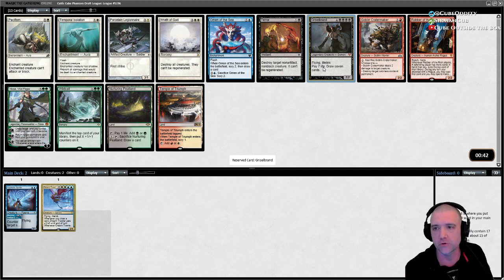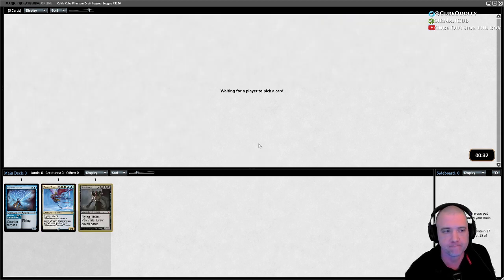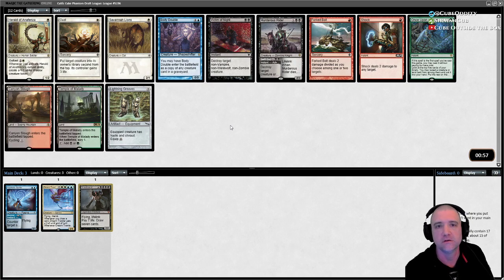We could get into a cheaty deck — that went okay last time. I don't think I'm going to pass Griselbrand. Even if we don't play it, it's worth having the option. General wisdom, especially for this cube, is that you want to get your cheating spells first, but we'll see.